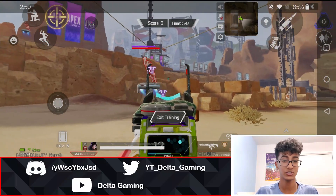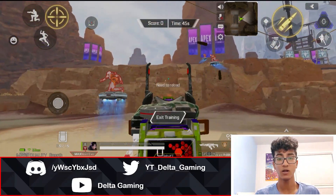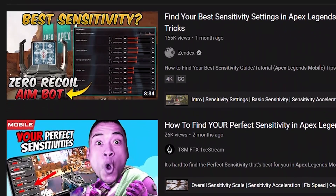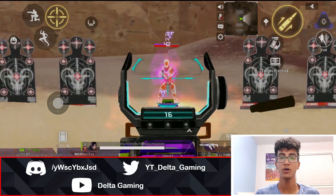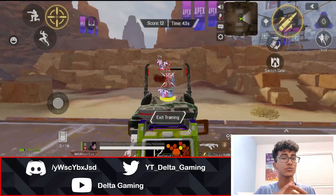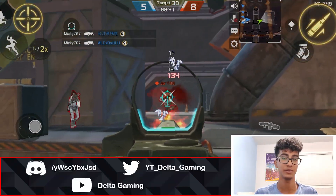On the other hand, if your sensitivity is too low, you are going to have to swipe your screen more to track enemies, and this will take a lot more time. There are many sensitivity guides on YouTube, but the main thing you need to do is jump into the training grounds, play around with different scopes at different ranges, and practice your tracking, your flicks, etc. Adjust your sensitivity accordingly. This will take a bit of time, but it's so worth it because once you find your perfect sensitivity, it will feel like everything is falling into place.